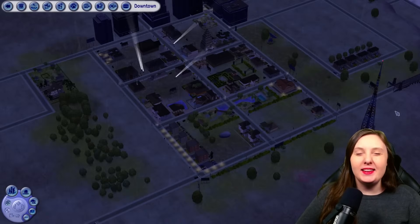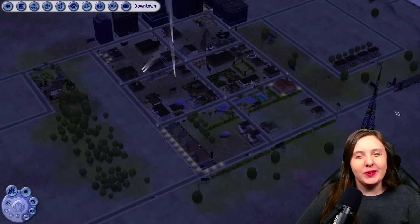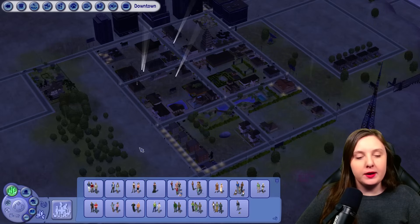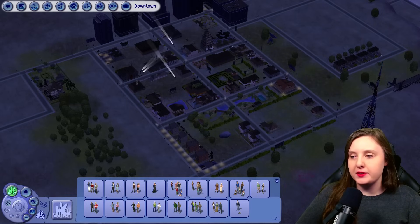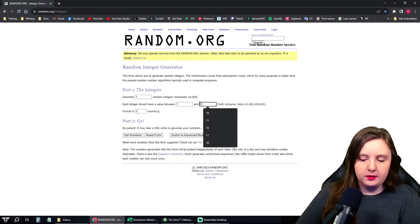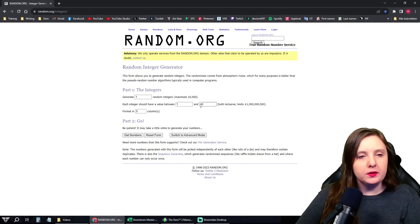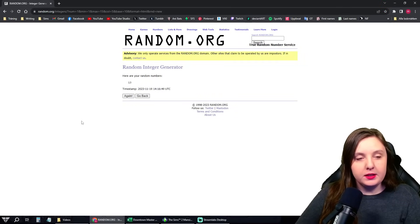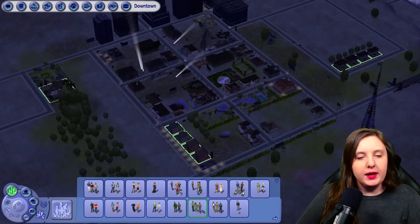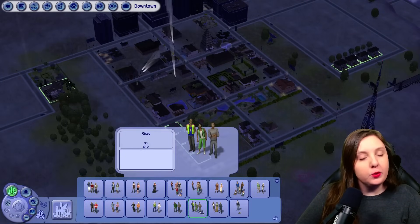Hello, we're back in downtown and I'm ready to get to know another family. So without further ado, let's just randomize the next one. We have 15 families left, so I'm bringing up random.org and generating one between 1 and 15. So it's the 13th family this time. Okay, so we have the Grey family.